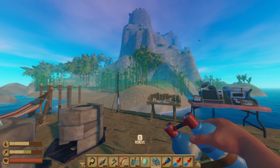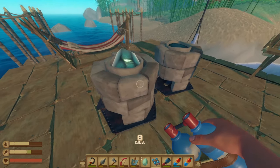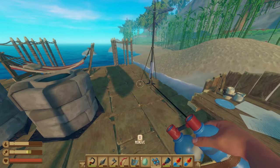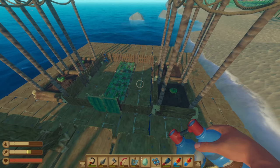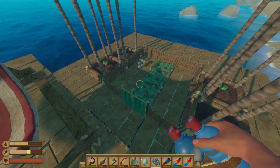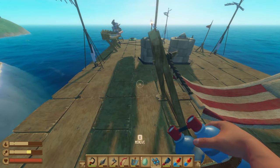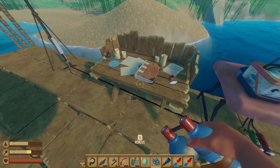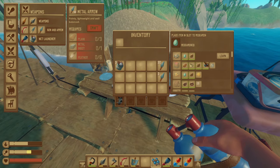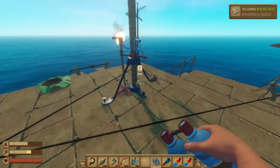Hi guys, this is SurveyMad and welcome back to Raft. In your absence, I have done a little bit of playing around. We do have a sprinkler. Unfortunately, we don't have enough plastic. Mrs. Clucker has been paying off and we have a couple of eggs. So let's research those. We just need clay and we can make a healing salve. So there is a bonus.